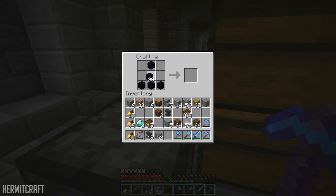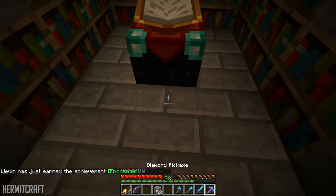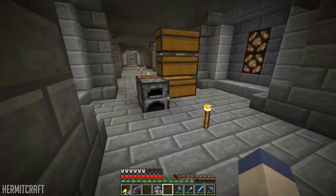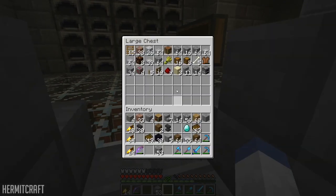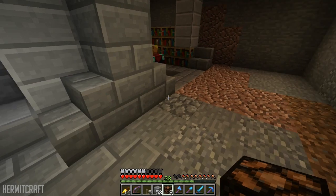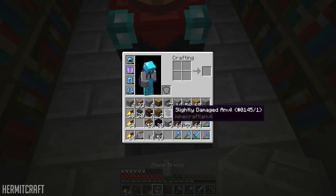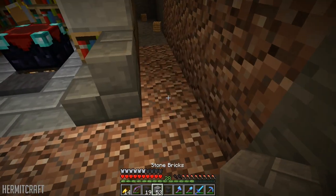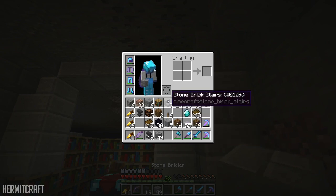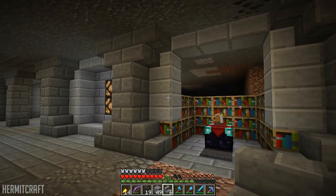Let's make the enchant table. There we go. Can you see the anvil from there? No, you cannot. So we'll put a light over here, and just like that. The only thing is I'm not sure how we're going to do that back part. So that's that right there, except this doesn't look very good.